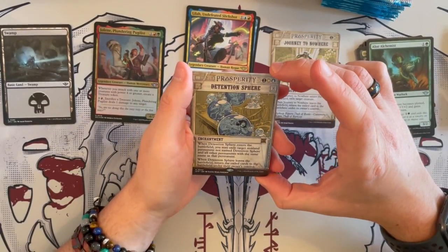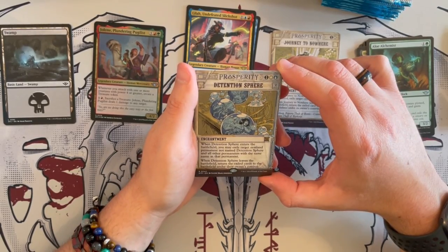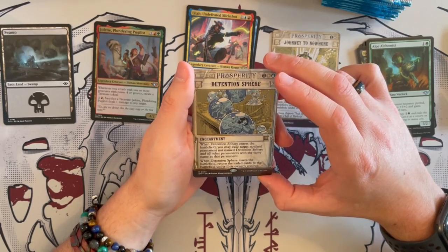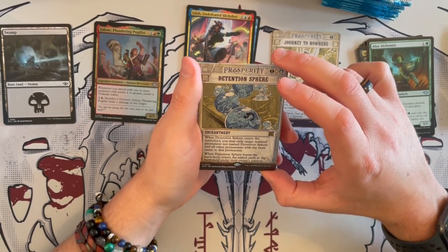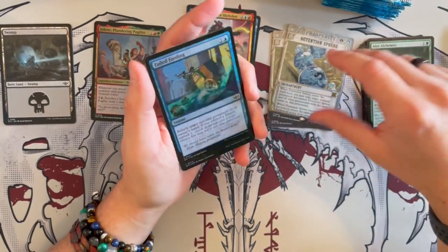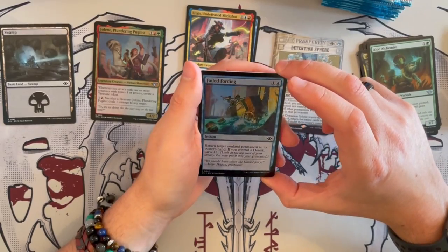Then we have the Tension Sphere from Prosperity — an aura enchantment. When it enters the battlefield, exile a non-land permanent not named this and all other permanents with the same name as that permanent. When it leaves the battlefield, return the exiled cards to the battlefield. So it's just a prison. So we've got two prisons in one little box so far.